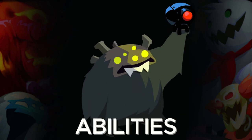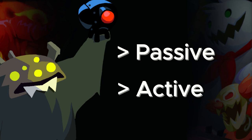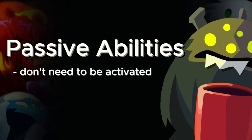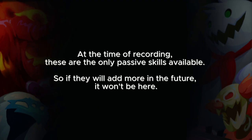Let's talk about abilities. There are two types of abilities: passive and active. For now, we will talk about the former one. Passive abilities are the abilities that don't need to be activated by a player because it is an ongoing effect. By the way, before we proceed, I would like you to know that at the time of recording, these are the only passive skills available.